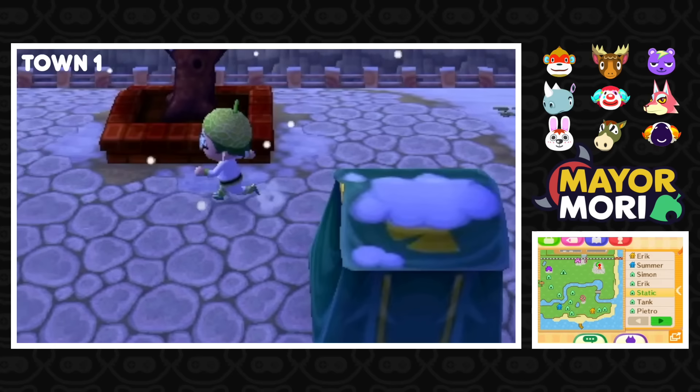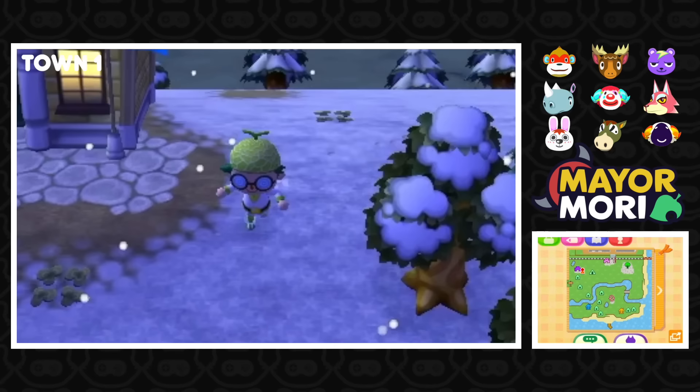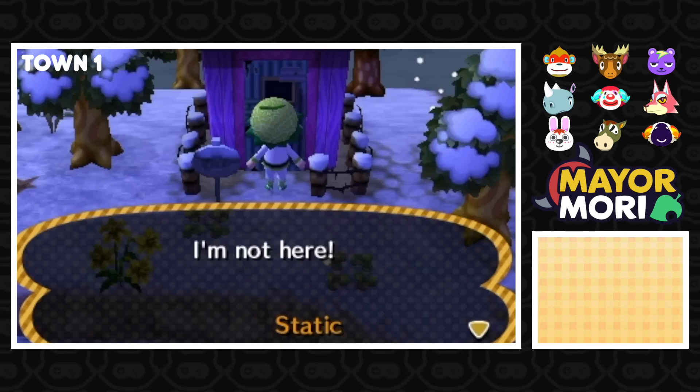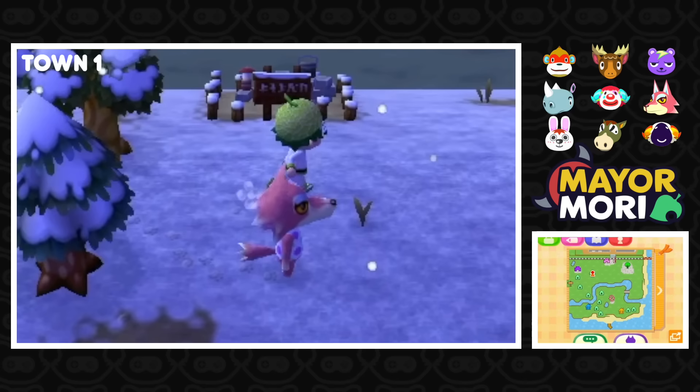Not a lot is happening in this town. The campsite has been set, which is kind of one of the main tasks you do when you first get access to public works projects. Let's go ahead and meet Static before we look at the shop. I fell in a pitfall! Back to business. We're gonna head up to the shops and see if they managed to upgrade Nook's at all. Super T&T — so that's one or two upgrades, I think.